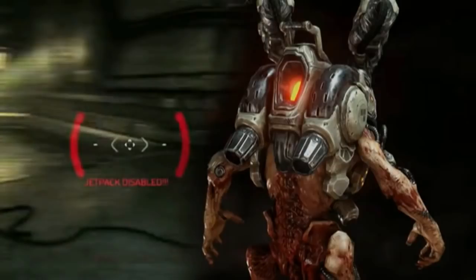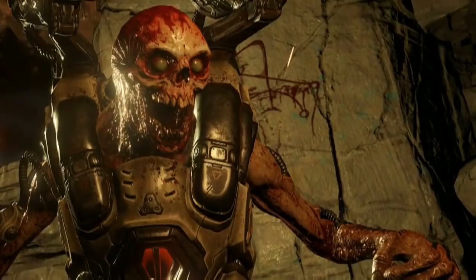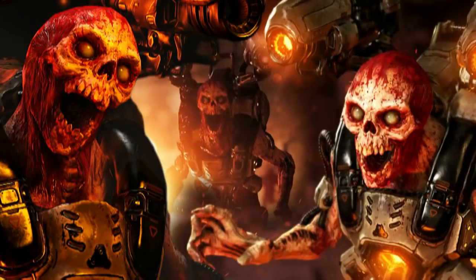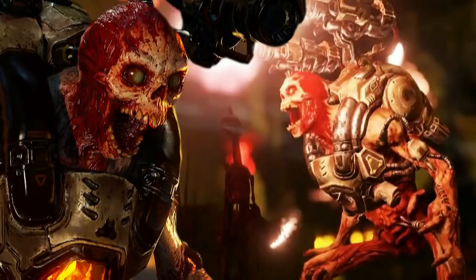When you stop using the jetpack, it will recharge on its own. If the jetpack is damaged, it becomes unusable for a short time. Even though the Revenant has one of the lowest hit points out of all the demons in multiplayer, it has a combination of mobility and power. The rockets are unlimited, so make sure to use them very often. Even if there are no enemies nearby, you can always shoot rockets down a hall or around a corner. Sometimes an enemy player would walk into these unsuspecting shots, so fire away.